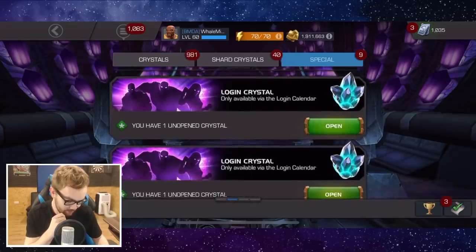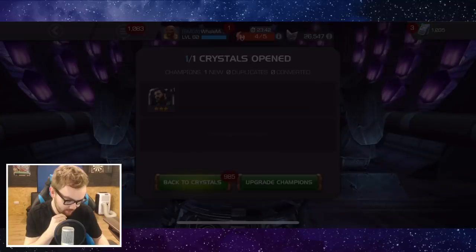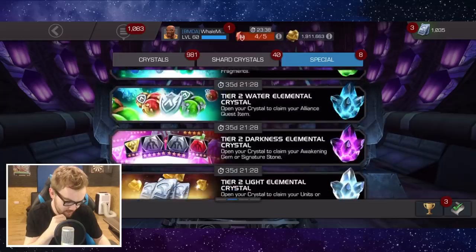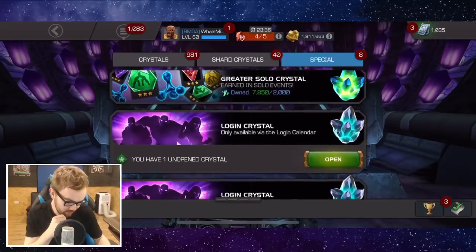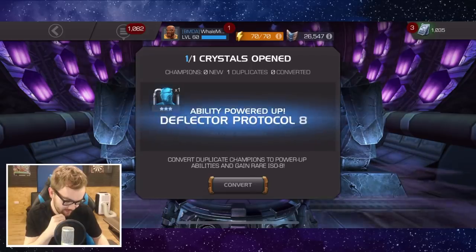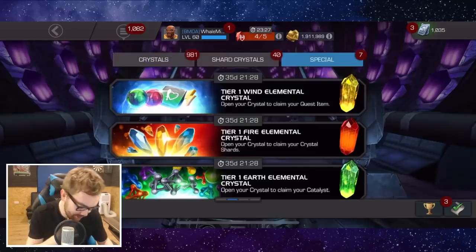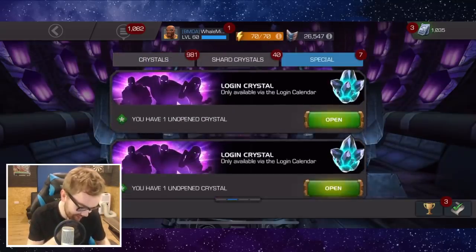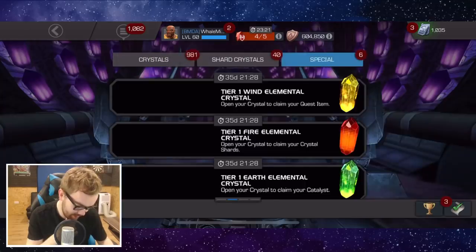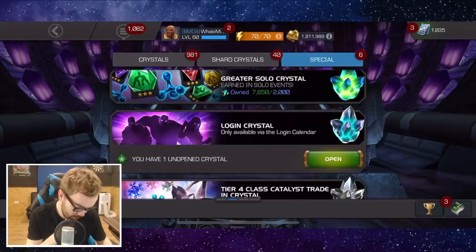Okay, let's start opening some crystals. We've got the special ones first - I'm literally going to clear out the entire stash today on the free-to-play. We've got a load of these logging crystals and hopefully we can get some dupes. I think we need 250 more four-star shards to get five four-star champions. So far: three-star Cap, three-star Iron Man, three-star Domino - unfortunately no dupes on these characters.